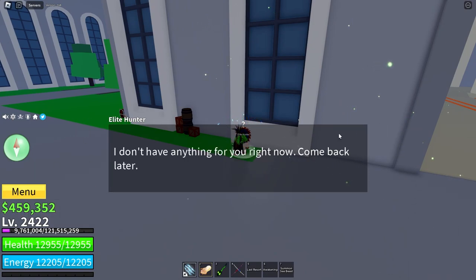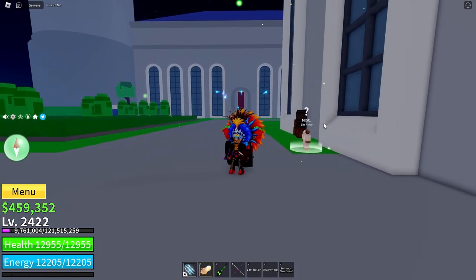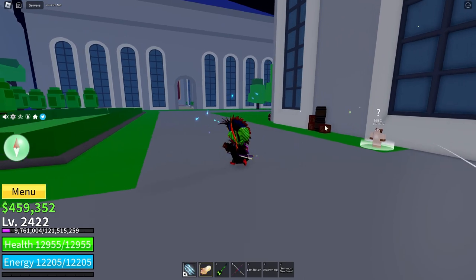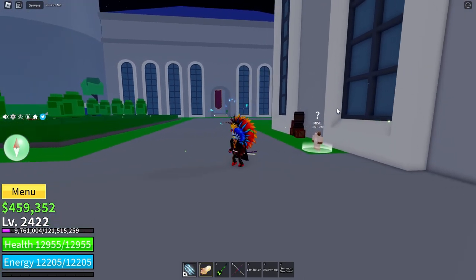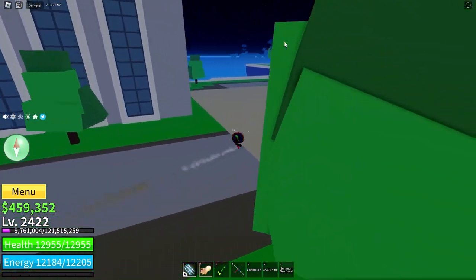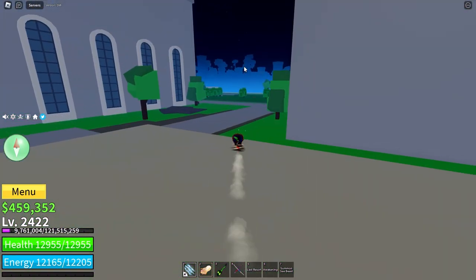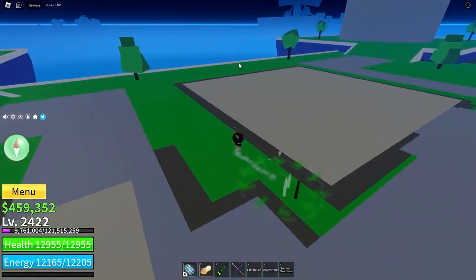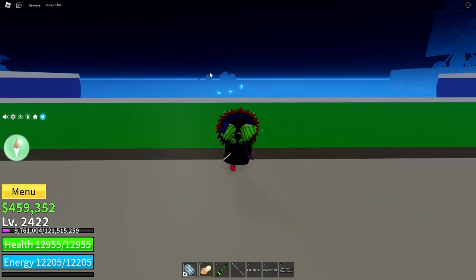They don't have a quest right now, so an elite enemy isn't spawned. If they do have a quest, they'll tell you who it is and what island they are on. Sometimes they can be on Hydra Island, the Great Tree, Floating Turtle Island, or Poor Island. Those are all the islands that elite enemies can spawn on.